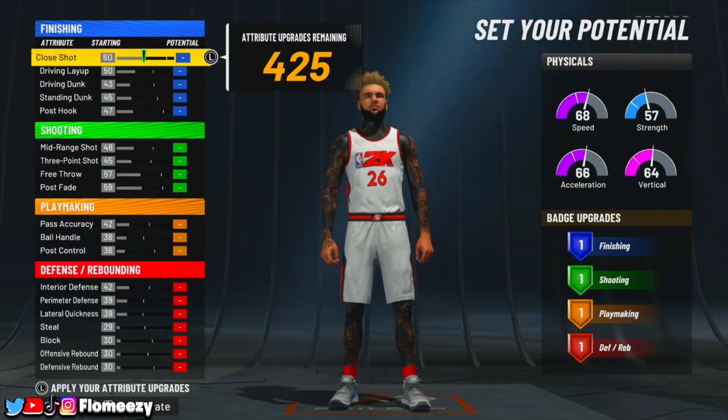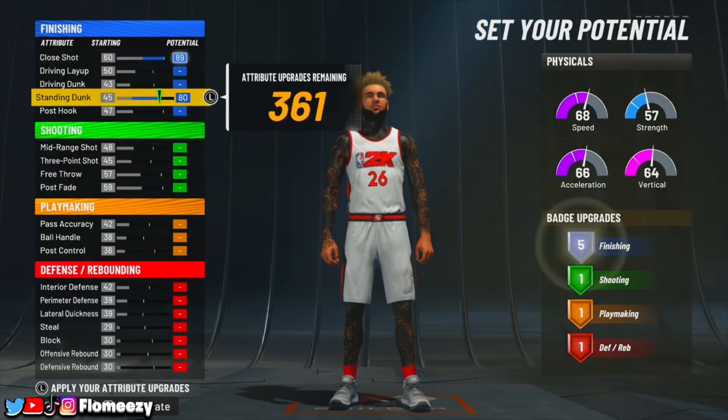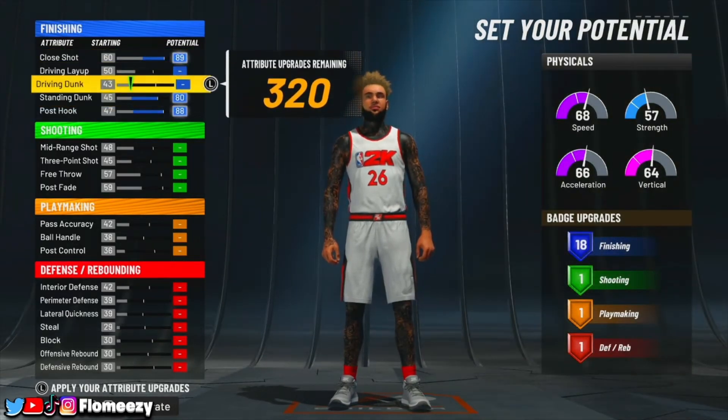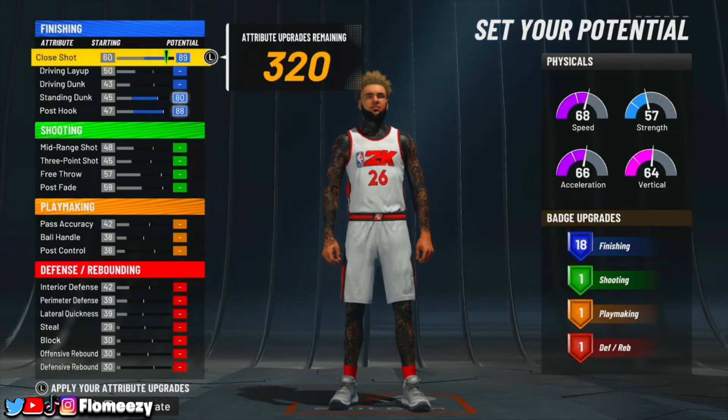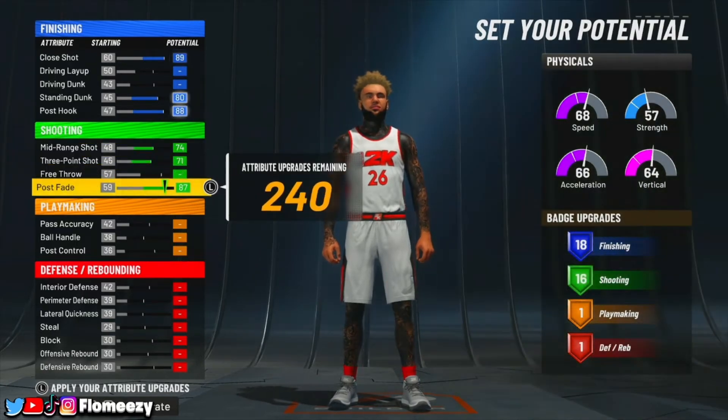For the attributes, you can do this however you want and still get the build name, but if you want to make it like I do: max out your close shot, max out your standing dunk, and max your post hook. You do not need a driving layup or a driving dunk if you're making a post scorer — a lot of people know that already. Then you want to max your mid-range, your three-pointer, and your post fade for 16 shooting badges.